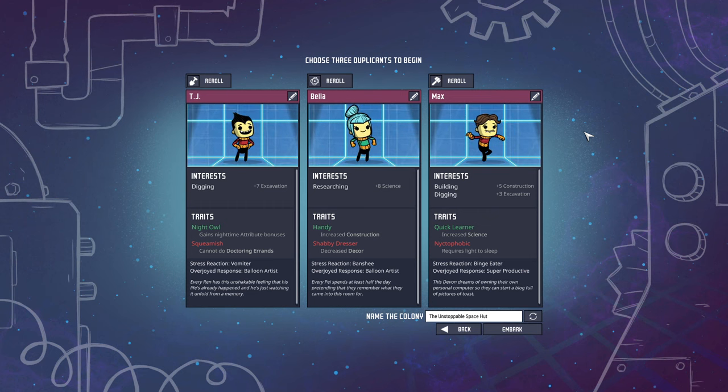I did a quick roll for these guys. I wanted a digger, a researcher, and a builder. This one does both digging and building which will be quite nice. Oh — requires a light to sleep. I'll have to keep that in mind. We have TJ, Bella, and Max. These are names taken off of my Patreon. If you're interested in having your name as a dupe, check out my Patreon down below.